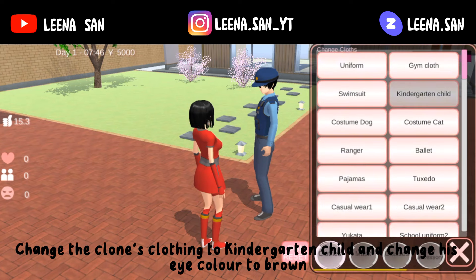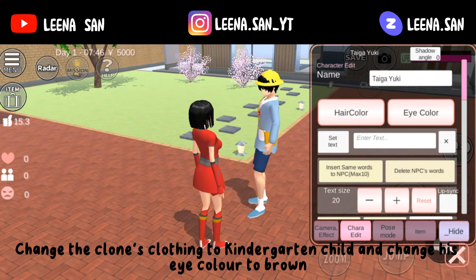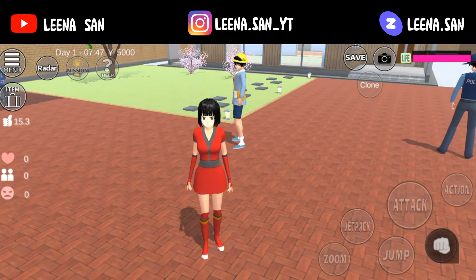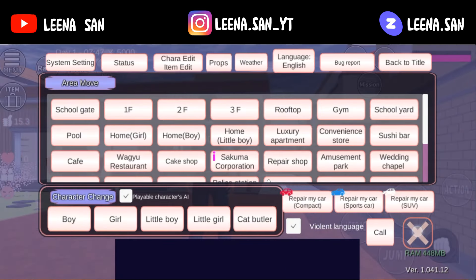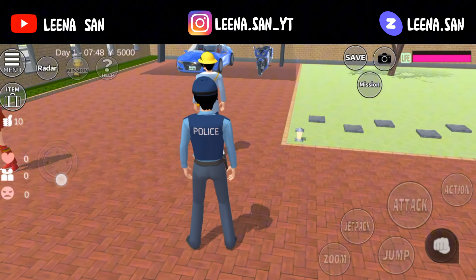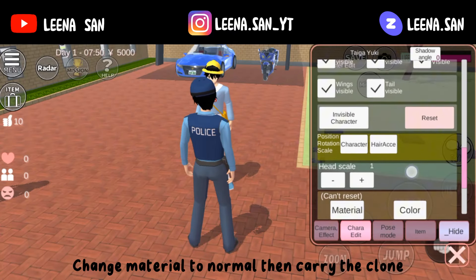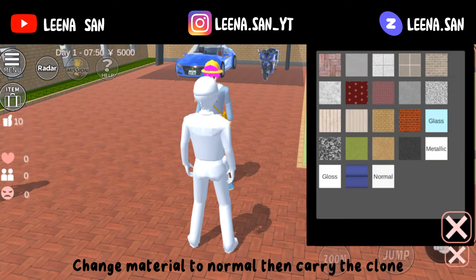Change the clone's clothing to kindergarten child and change his eye color to brown. Change to boy. Change material to normal then carry the clone.